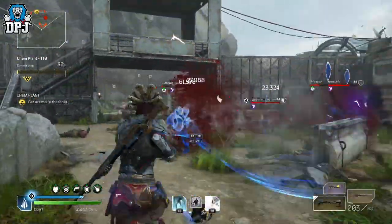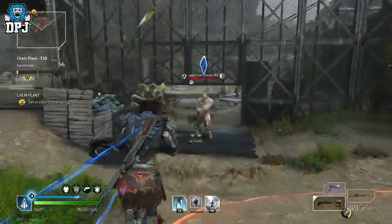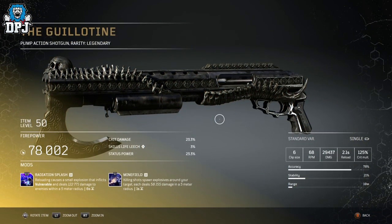The Guillotine legendary shotgun is a weapon we did see people come fly teased way before this game released via the trailers. It's a shotgun which for sure locks the part — check this thing out — its design is truly top tier and how a top tier weapon should look.